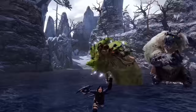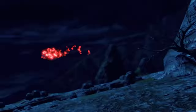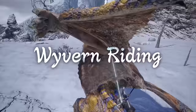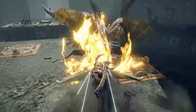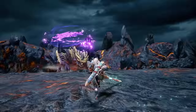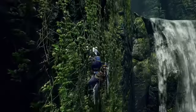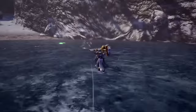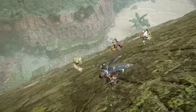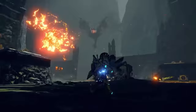In traditional Monster Hunter style, there are 14 different weapon types, each with their own unique attack patterns and styles. They've added a heap of new monsters never before seen in the series, along with features including Wyvern Riding, which lets you mount, ride, and control any monster you've weakened. There's a base defense mode called Rampage where you set up turrets and other defenses to protect a village from hordes of attacking monsters.